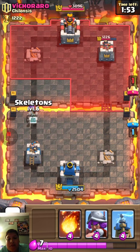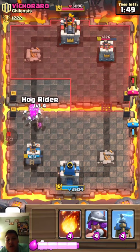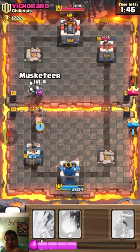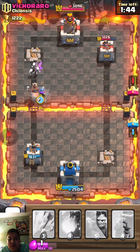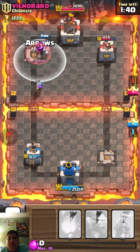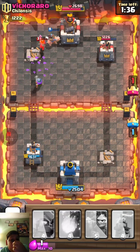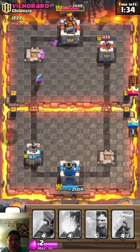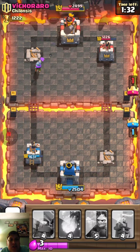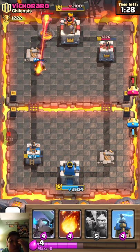They have taken out my tower but my King Tower will take out that Prince. I'm going to drop my Skeletons as soon as she targets it, then throw down my Hog Rider and my Musketeer to protect. That was totally unexpected — the Skeleton Army just came in.